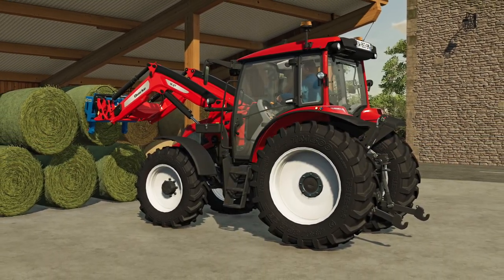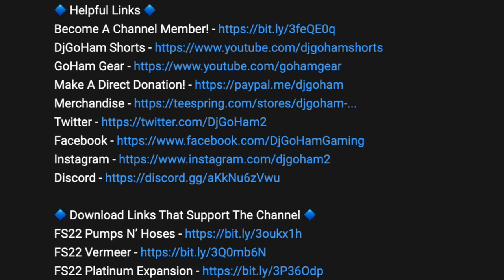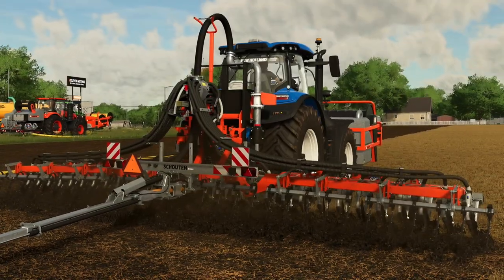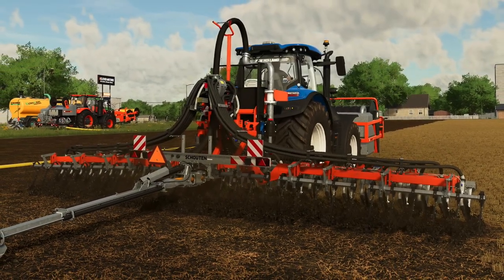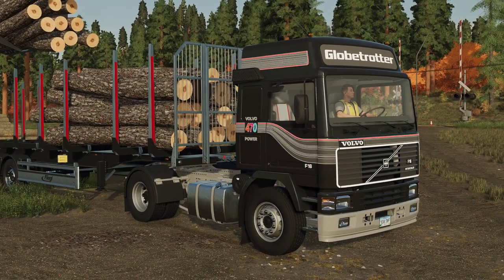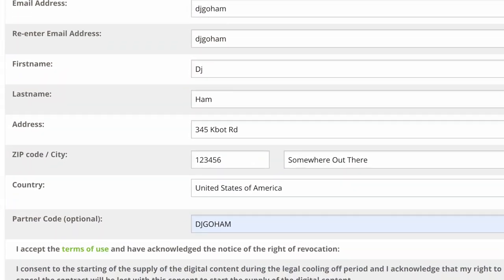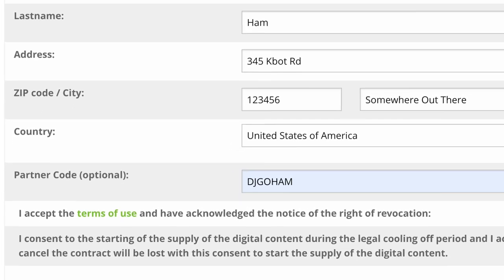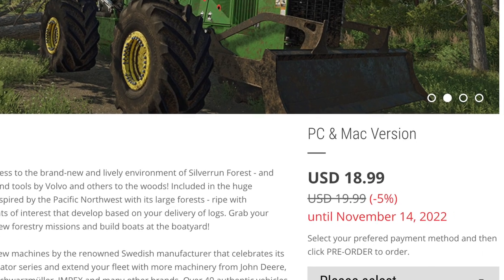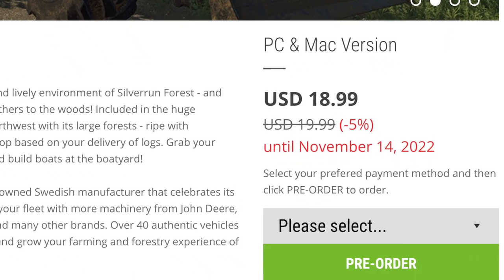So get subscribed so you don't miss it. If you haven't picked up Farming Simulator 22 yet, or if there's a DLC you want to grab, check the links at the bottom of the description. You can grab the new Pumps and Hoses DLC coming on September 27th or the Platinum Expansion releasing on November 15th. Make sure you use the code DJGOHEM at checkout, as that does go to help support the channel at no additional cost to you. And the Platinum Expansion is actually 5% off right now via that link.